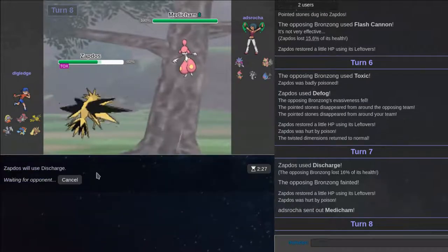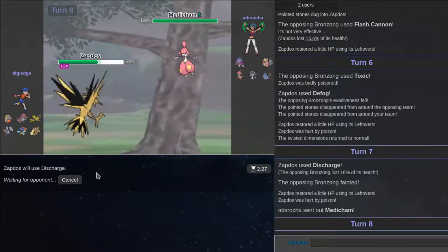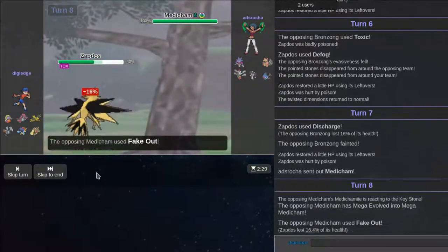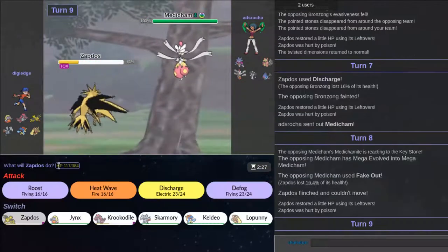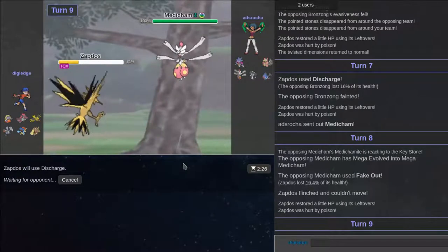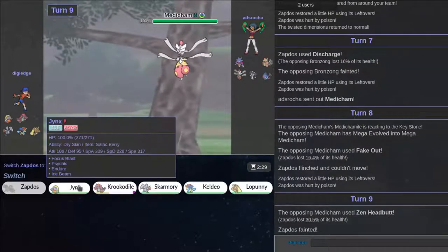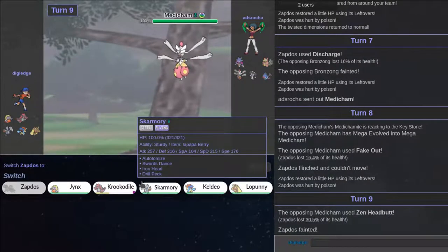Why did you go out to this? You have Ice Punch, I know that, but I'm physically defensive — that's not going to kill. You have a chance of getting Static and a chance of getting paralyzed. Please get Static. Nope. I'm going to do that again because I lose this thing. Can you get Static? Of course he doesn't get Static — why would he get Static?